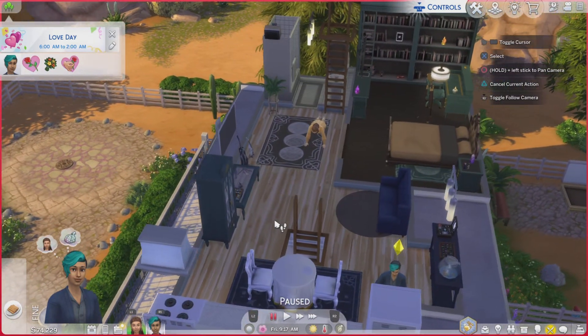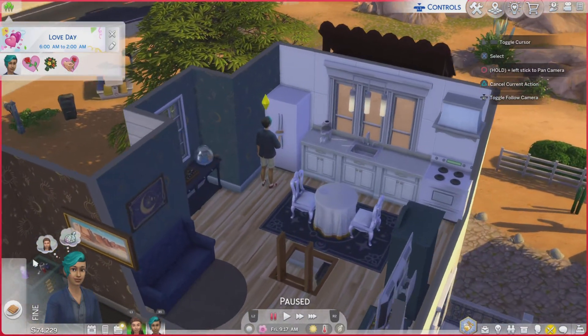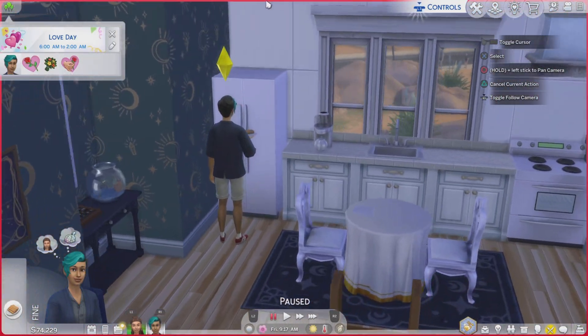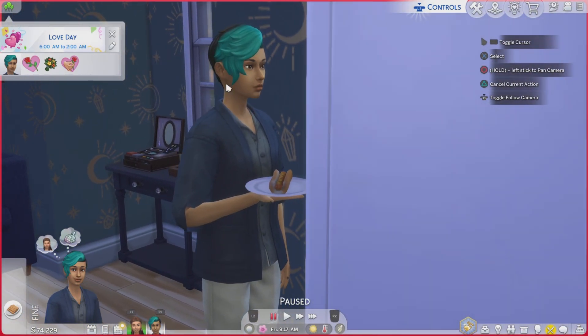This upstairs part is total creative liberty, just based on what they showed us downstairs. So here's the kitchen, and we've got our Rianne Stone here — super cute, eating a vegan hot dog. Tofu dog.